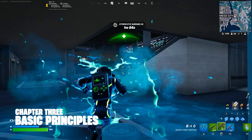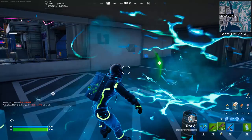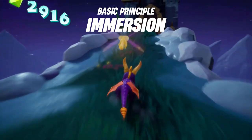Before talking specifics, I'd like to outline what I believe the eight core principles of level design are that can be applied to creative. First: Immersion — a level should be immersive and feel natural.